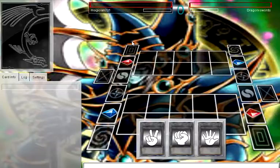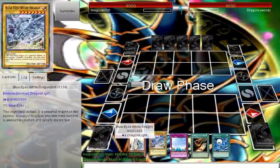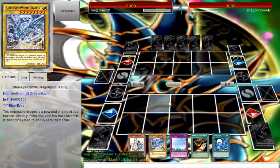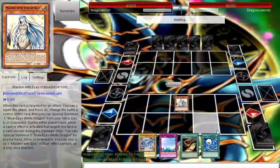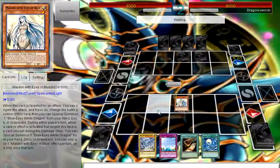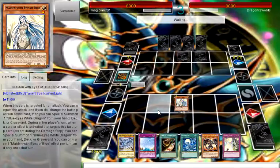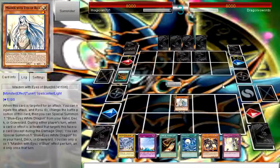Alright guys, we are back with our first duel. Not too bad of a hand — I'll summon Maiden for defense and wait for an opportunity. Our opponent's name is Dragon X Swords, so we may be playing against some dragons. They're setting face-downs, and I can see Darkness Metal, which is interesting. We'll just pass for now, nothing to do.